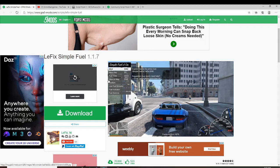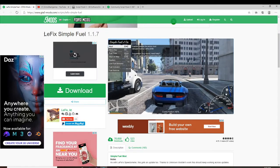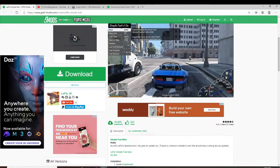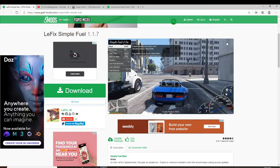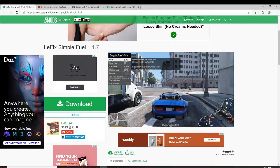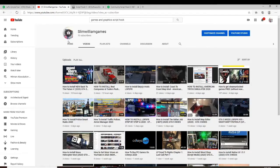This mod is LeFix Simple Fuel. It's essentially the same thing as the other mod, but in my opinion it's better because you actually get a window where you can do different things with your fuel — you can fuel up yourself at a gas station. It's a simple way of doing this without going through all those extra steps. The Lua plugin kept crashing my game, so I found this as an alternative and it works.